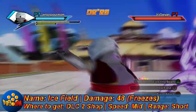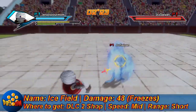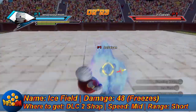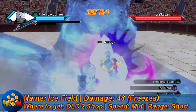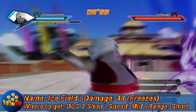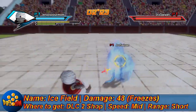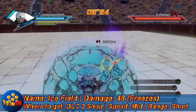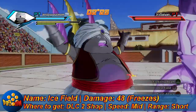Next we got Ice Field: 48 damage, a little more than Freezing Beam, but it freezes a little bit less — about 2-4 seconds. This is also from DLC 2, but you can just buy it straight from the shop. Medium speed but short range. This is better for more enemies, whereas Freezing Beam is better for 1v1 situations.